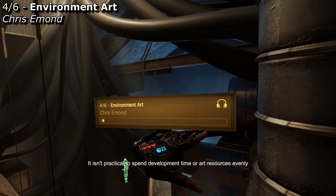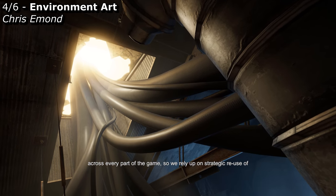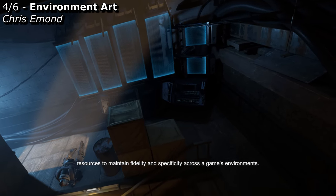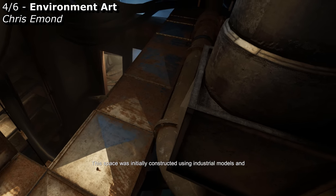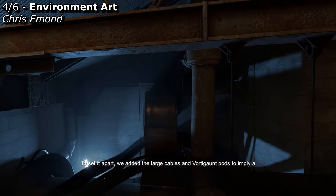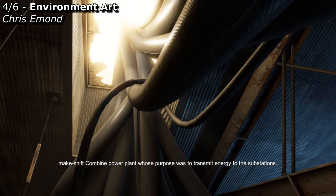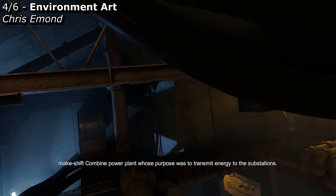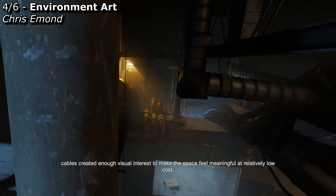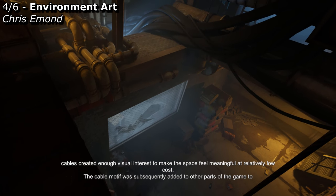It isn't practical to spend development time or art resources evenly across every part of the game, so we rely on strategic reuse of resources to maintain fidelity and specificity across the game's environments. This space was initially constructed using industrial models and textures seen throughout many previous environments. To set it apart, we added the large cables and vortigaunt pods to imply a makeshift combine power plant whose purpose was to transmit energy to the substations. The juxtaposition of this abandoned industrial space with the large combine cables created enough visual interest to make the space feel meaningful at a relatively low cost.